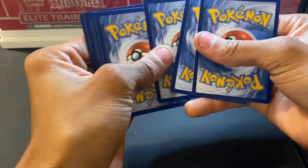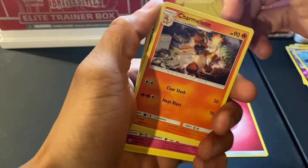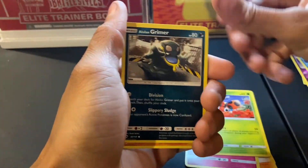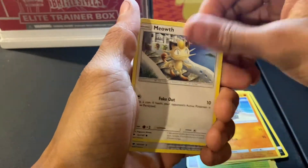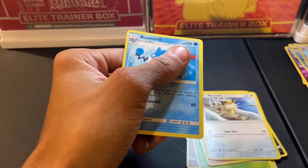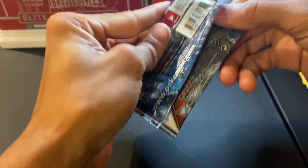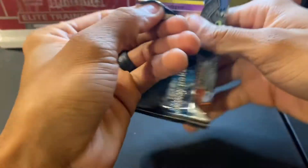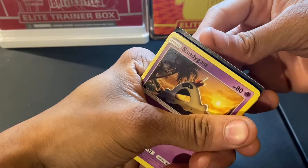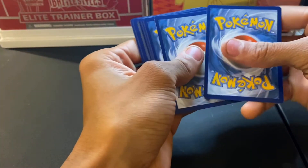This feels like Battle Styles pulls — probably why not that many people try to open Burning Shadows, because it's so difficult to get pulls out here. Very difficult. Porygon-Z — I think I have that one in my binder already, not the holo version. It would be nice to get all the holos, but that's way too hard, way too much money. You can even see some cards are not even cut really correctly.